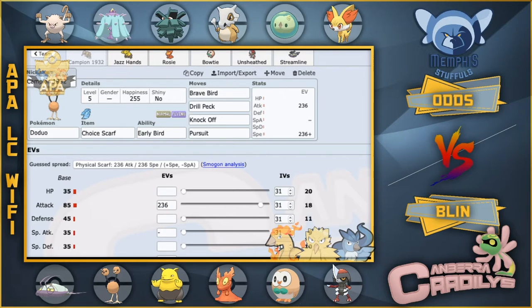Taking a quick look at Odds' team here. You can obviously see the six that he's going to bring on the screen. They were pretty much what I expected, so I kind of prepped pretty hard for these mons. Looking at the first mon on the screen here — Doduo — he doesn't have a switch-in at all. Even in the other four mons in the back, he has no flying resist. Well, he had one flying resist, but that still got two-shot by a Brave Bird.